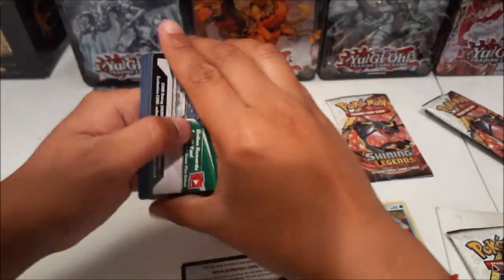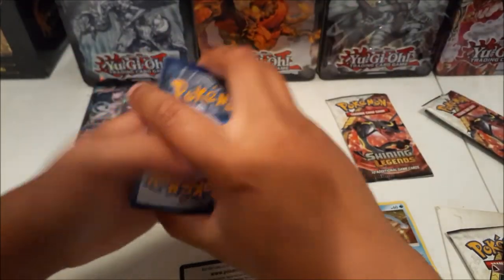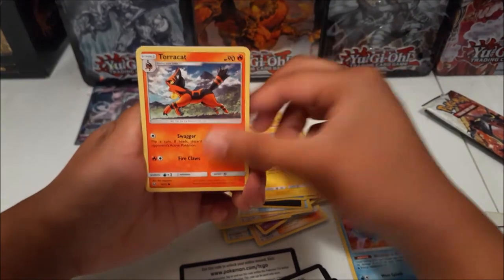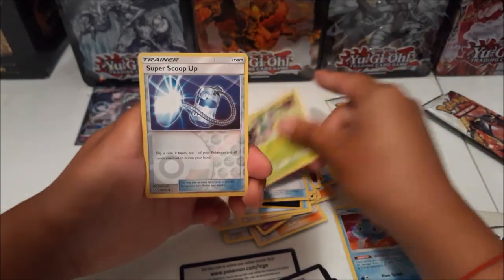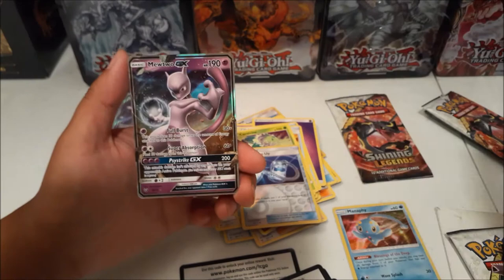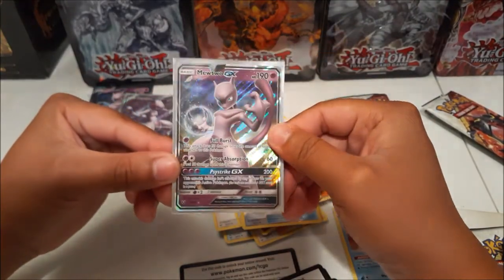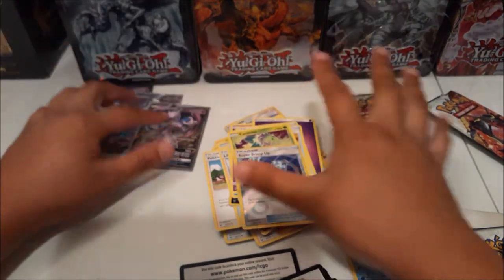Fourth pack: Scraggy, Croconaw, Jynx, Flaaffy, Torcat, Psychic Energy, Damage Mover, Ultra Ball, Carnivine, Super Scoop Up — and another Mewtwo GX! What are the chances? All three of these packs came from the same box — the Raichu box — so all from the same source. That's insane.